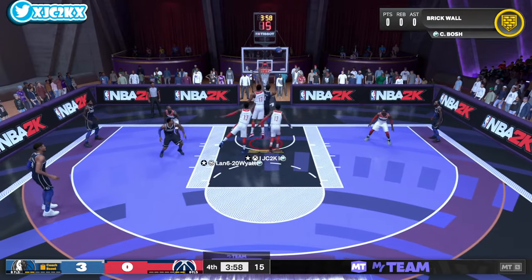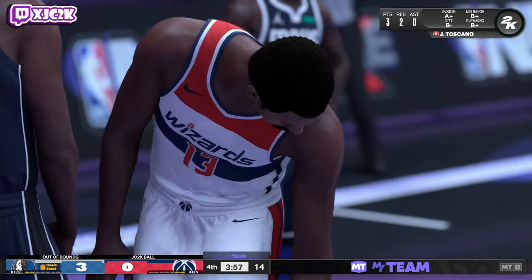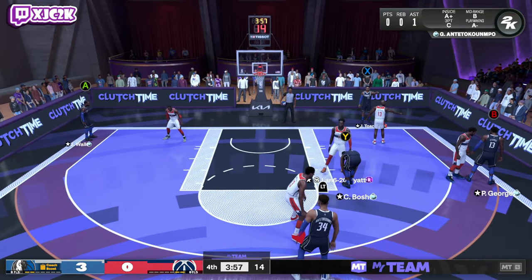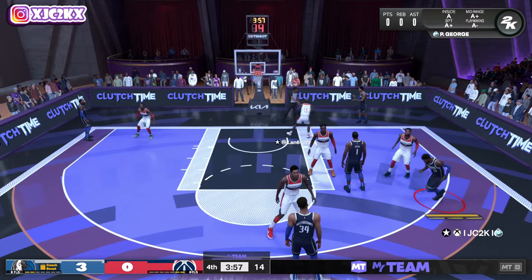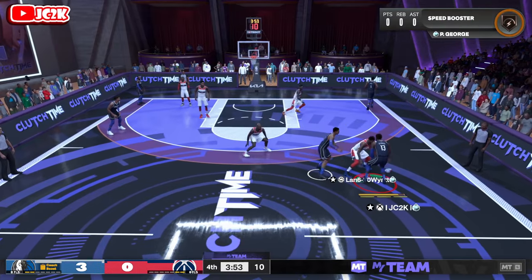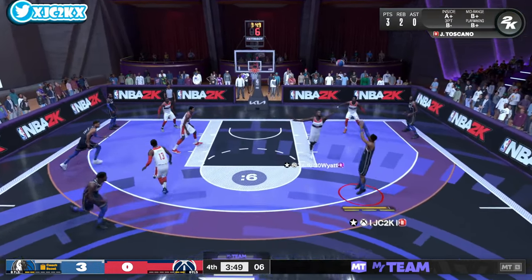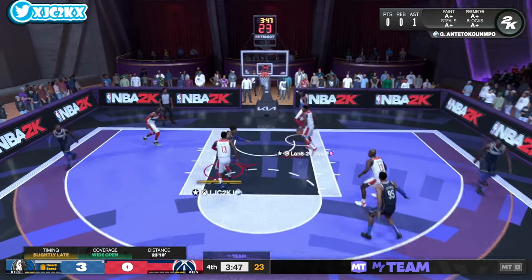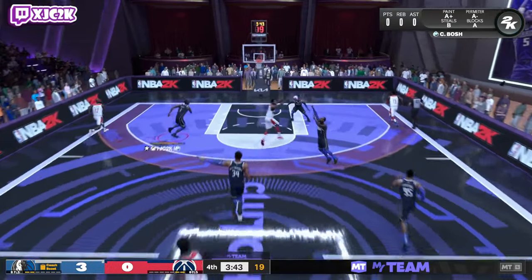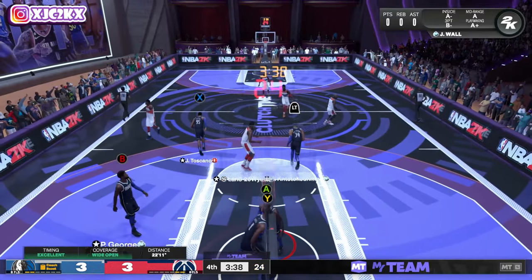Good move by JT — dump down to Bosh. Got blocked out of bounds at the end of the possession by Wilt — that makes sense. Wilt's a great defender, it's going to happen. We thought we had an assist there but we did not quite. Burst back to the left, let's go between the legs. Catch and shoot — he's not guarding the pull-up and I smoked it that time. My bad. Almost a steal too, and now we have a three — ties up the game.